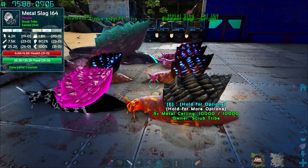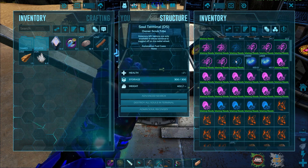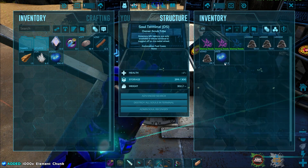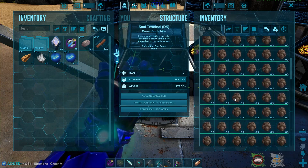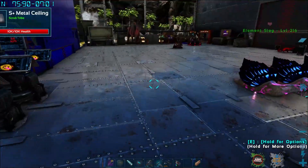I just got done moving everybody around and popped out a few more of those. We also put the rest of them inside the passive gen terminal, so hopefully we'll start getting a bunch in here. We've already got a bunch — the element chunk, that's what we want right there. We'll take all that. We've got a lot of feces too, but we're not too worried about that.